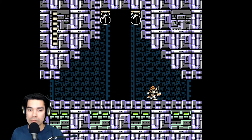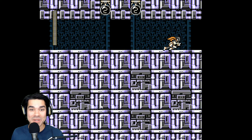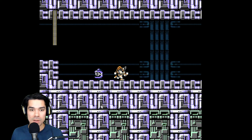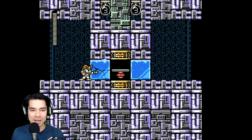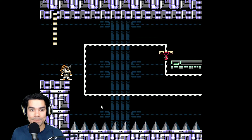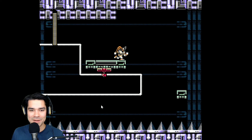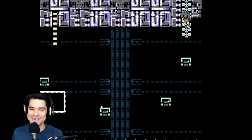Bass can shoot in any direction, cannot charge his shot, has auto-fire, and apparently double jump — I'm not sure I knew that. Instead of sliding, he dashes like this. I've already got a checkpoint. These platforms from Mega Man 2, I like those a lot, with one-touch death spikes below. We have to dash jump here — no wait, we've got double jump. We've got both at our disposal.